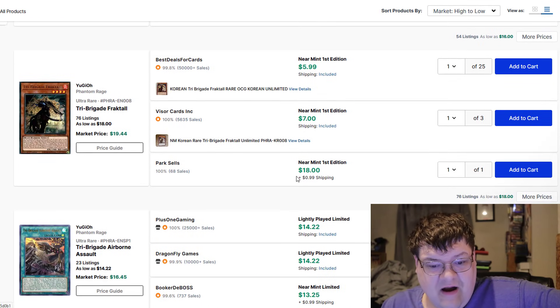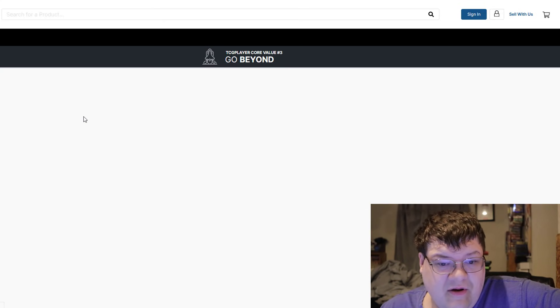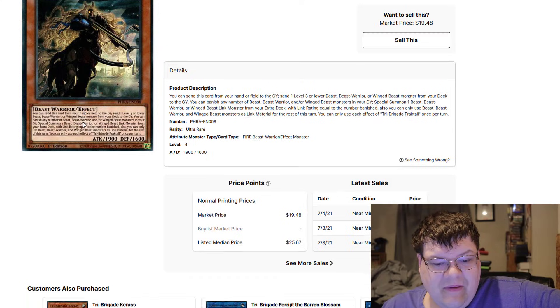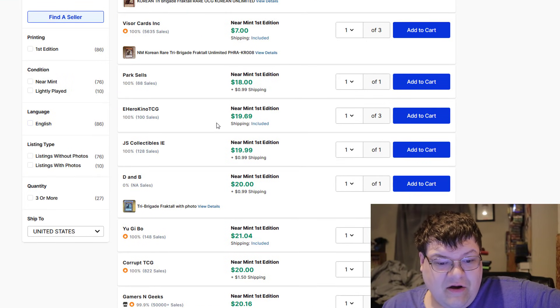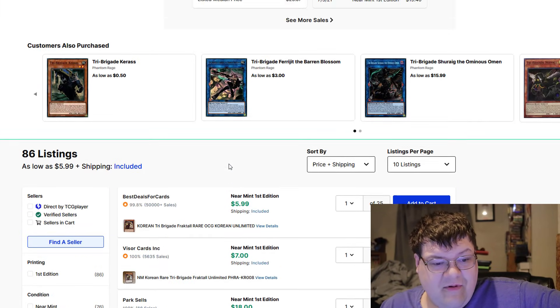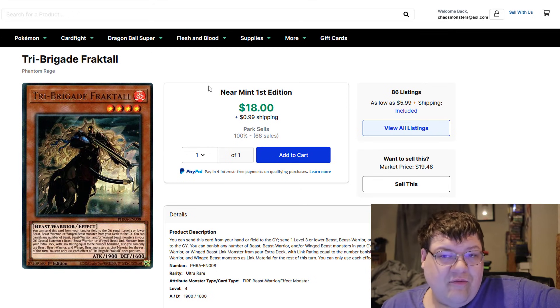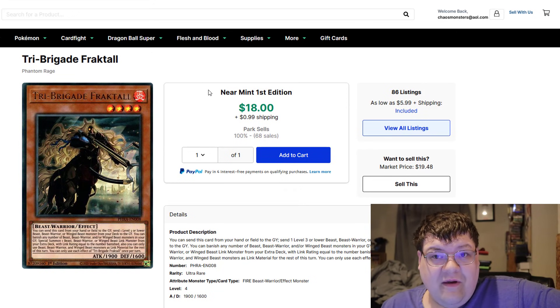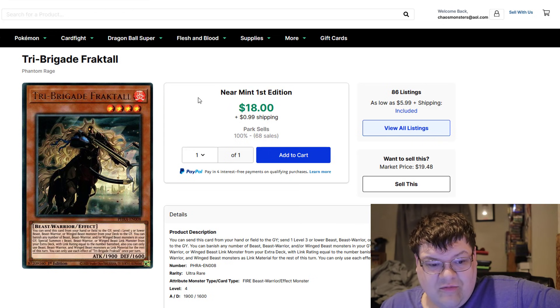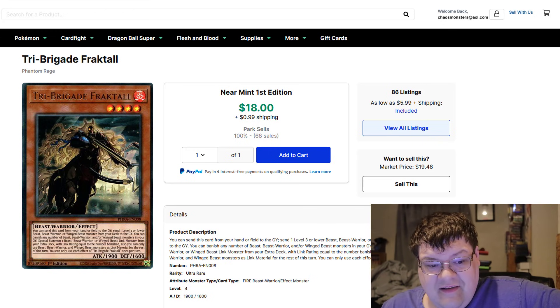Tri-brigade stuff — Fraktall dollars. If you've been wanting to pick up Tri-brigade for a while, these have pushed down. These are under the $20 mark for at least a few listings. Take my advice: if you want Tri-brigade, this deck is looking pretty appetizing right now. These were $25, $26 a couple weeks back, but if you want to take the chance here, this and Virtual World — both push it out. Opportunities here.